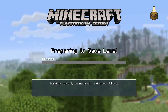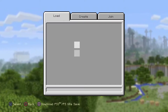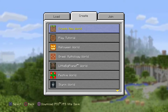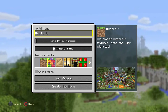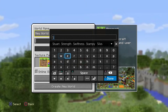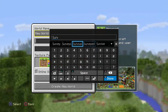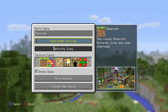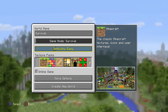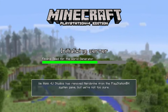So that's creative mode. If I exit now it will save my level, and then I can start a new game. I'm going to create a survival mode world now — I'll create a new world and call it 'Survival.' Game mode: survival. And difficulty: easy, normal, and hard. Obviously if your children are playing for the first time, probably easy.